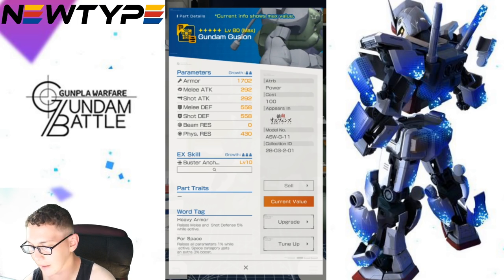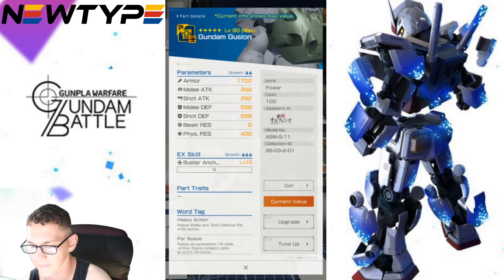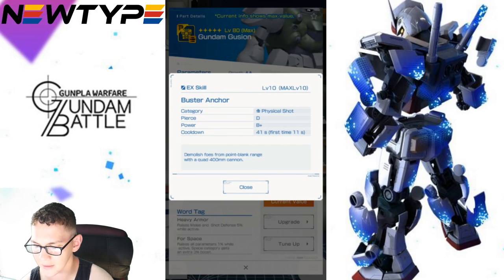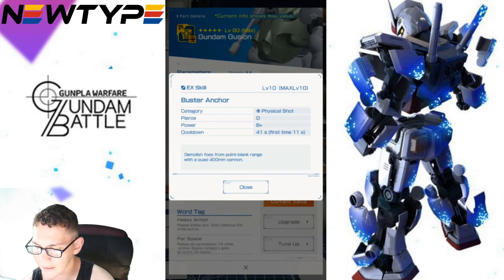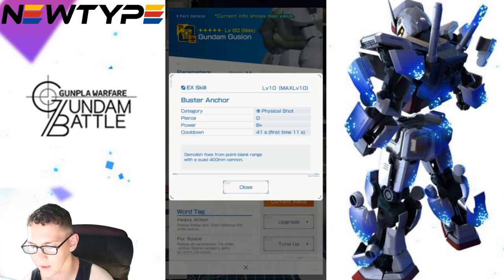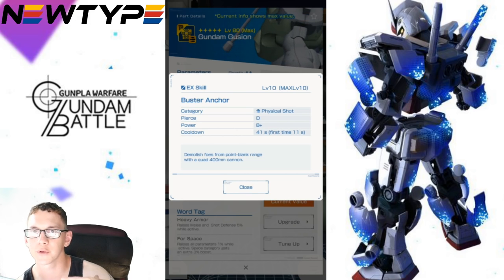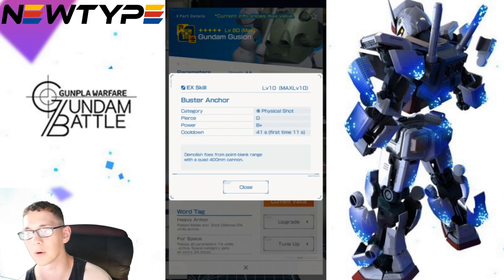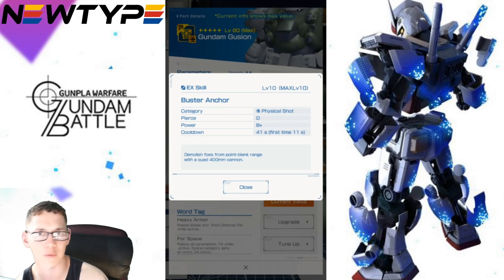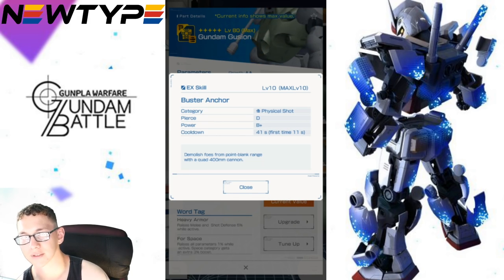Now looking at the body — you're gonna have really good armor. This is obviously gonna be leaning more toward a defensive type suit, so of course it's gonna have better armor and some decent defenses. Looking at the EX skill, Buster Anchor — physical shot piercing D, power B-plus, cooldown 41 seconds, first time 11 seconds. Demolish from point-blank range with a quad 400 millimeter cannon — basically the four little cannons on his chest, you shoot all four. If you have a passive trait that increases EX damage by 50% or whatever, each individual shot should get that increase, which is pretty good.